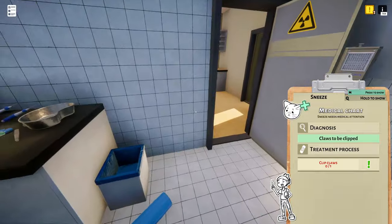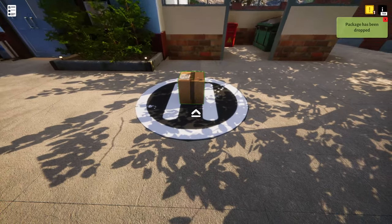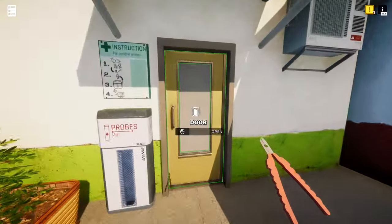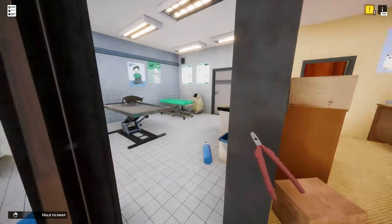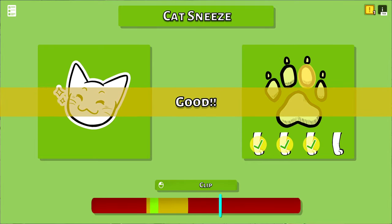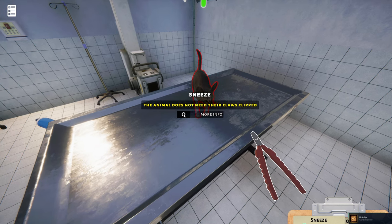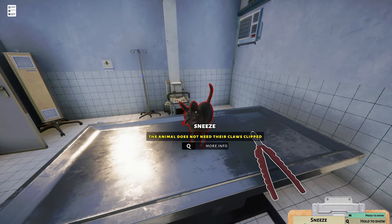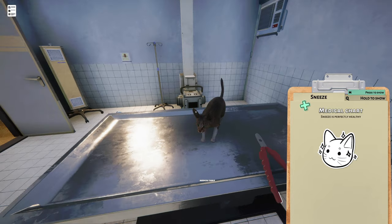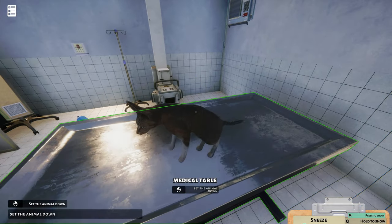Do I have to go buy clippers? I bet I have to buy clippers. Our drone should be here any minute. We are going to take everything and clip Sneeze's claws if Sneeze is still in here. Clip the claws — this is kind of hard to do. I got a Steam achievement for it! Let's check our medical file now. So all Sneeze needed was the claws clipped and that was in poor health. That makes no sense.